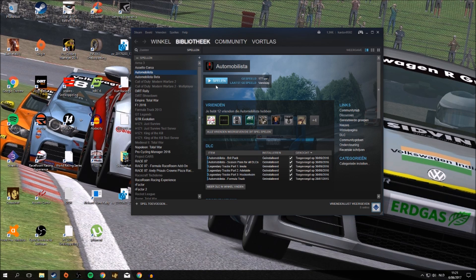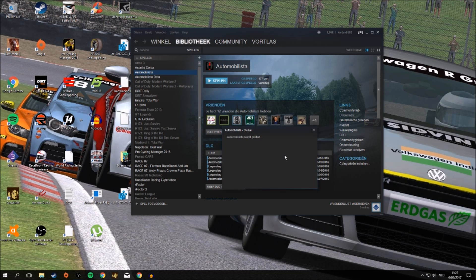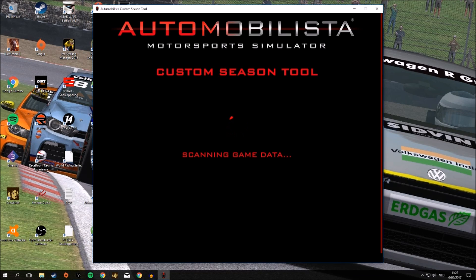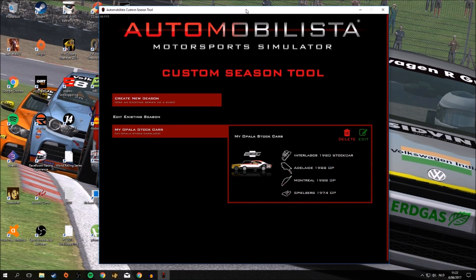You go to Steam, go to Automobilista, click Play, and you get a couple of options — Play Automobilista, Configuration, and all that. Now at the end there's the Custom Season Tool. Click on that, then Play, and it will load. You get a little tool and at first it will check your game data. There can be a couple of problems — in the beginning I wasn't really able to launch it because of some mod files that caused issues. I worked around it by deleting some series folders in the Automobilista main folder, and that basically solved it, though I lost my mods because of that.